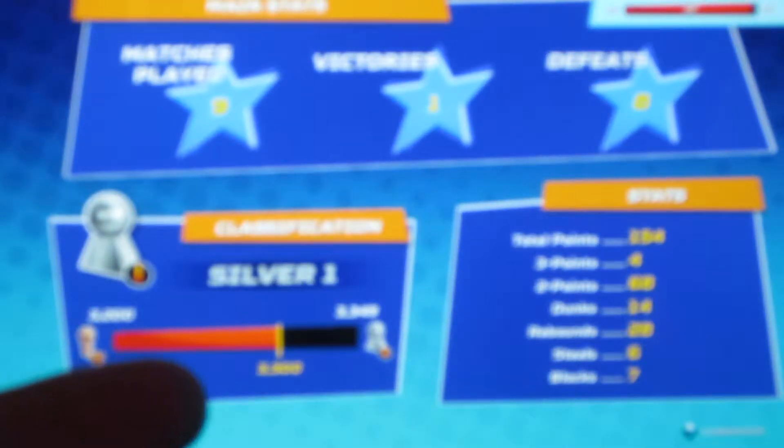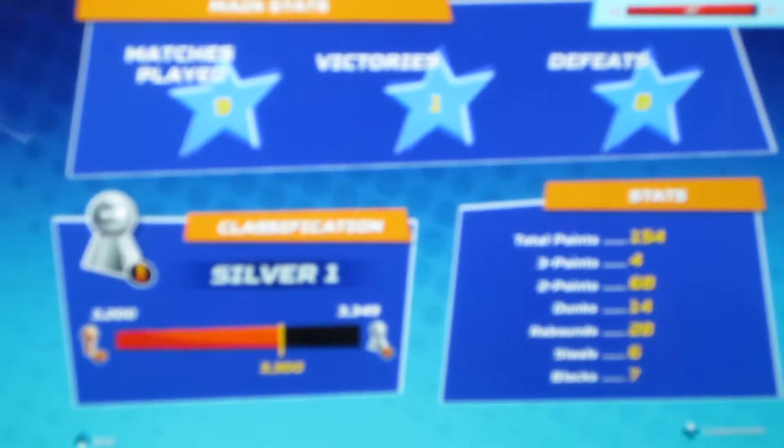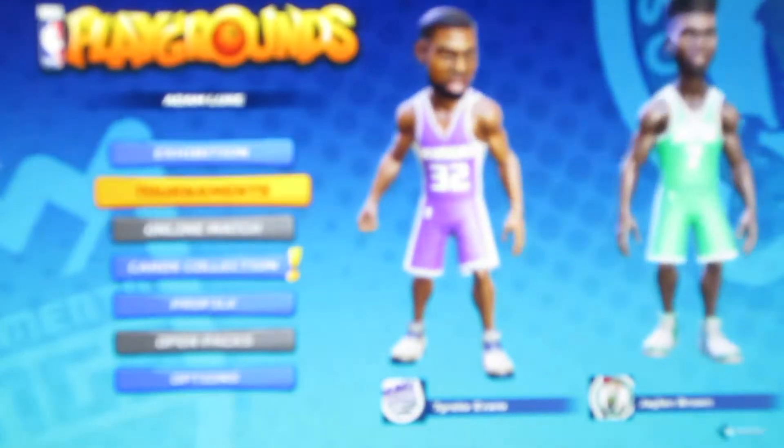You have profile, which shows you matches played, victories, defeats, your level, and your scores like three-pointers, two-pointers, dunks, blocks, and steals. Down here you have options, which should really be called game controls because it has all the game controls on it. So let's go ahead and do that match.